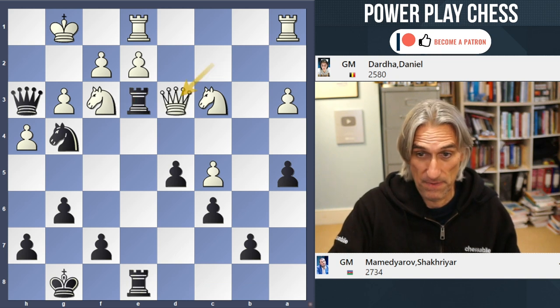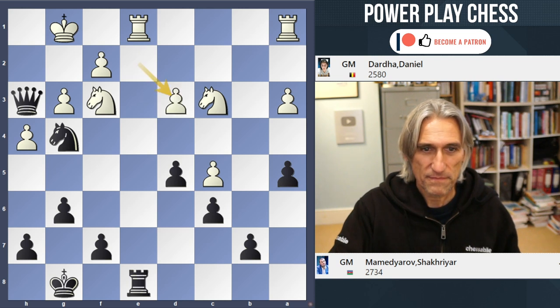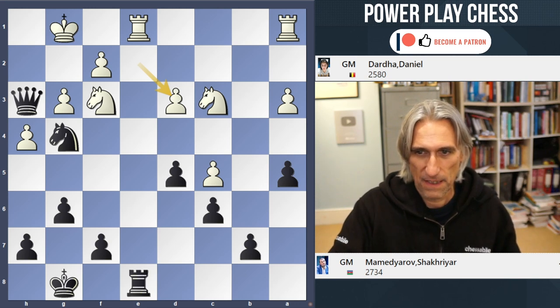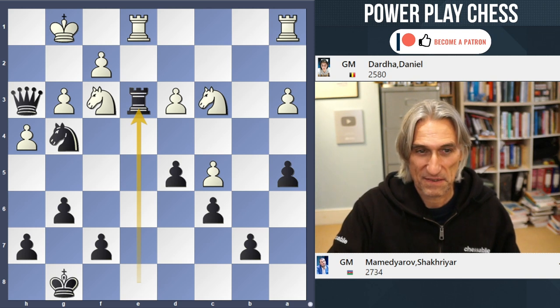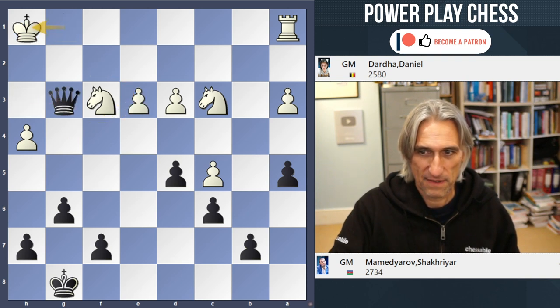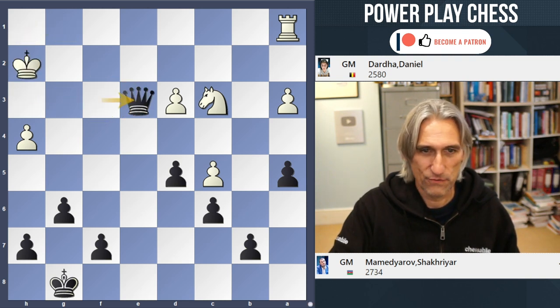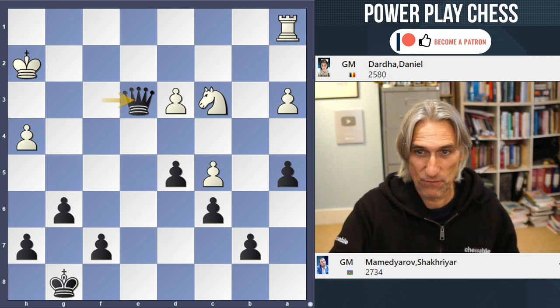Rook f3 in the game, and Queen d3 was played. Black took the queen. Of course this is winning in lots of different ways — you've got a queen against rook and knight. But the elegant finish was Rook e3. If that's taken, the queen breaks through and causes absolute devastation — just picks everything off. Beautiful finish.